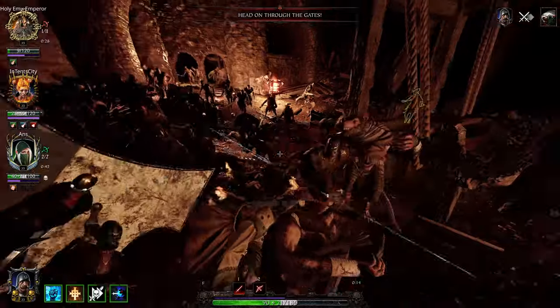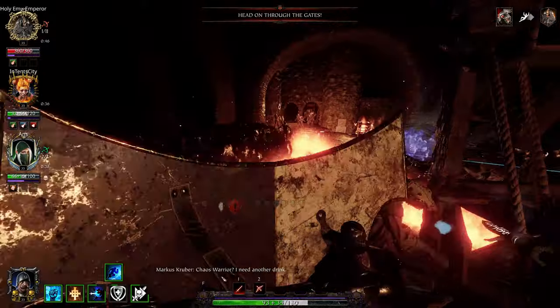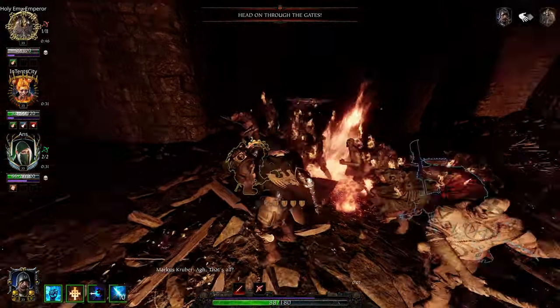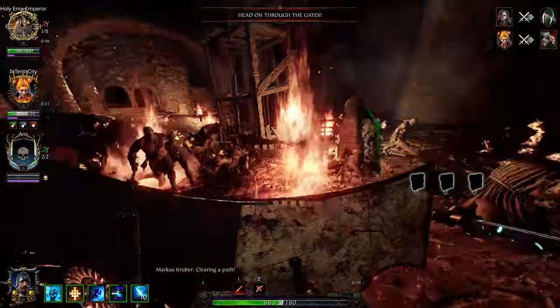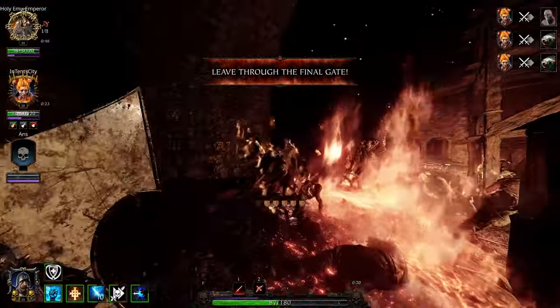His passive ability, Protective Presence, is an aura that reduces damage taken by 15%. Pretty nice. Tank class — he's going to have some damage reduction. His career skill, Valiant Charge: Kruber charges forward, slamming into hordes and knocking them back — a simple dash that knocks things over. Pretty effective, honestly.